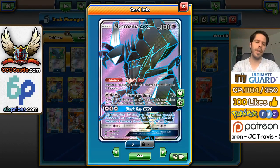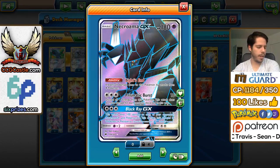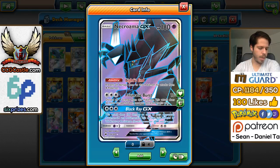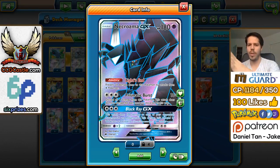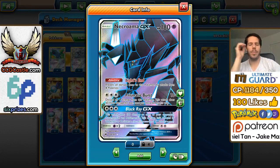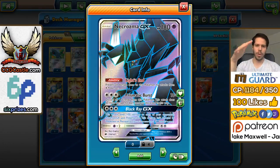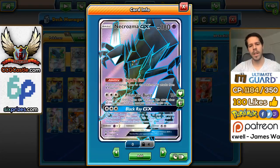Being weak to Psychic is really bad because you're weak to Garbodor, and Garbodor I feel like will always be around. However, you can kind of switch into a Metagross mode deck, which does have a decent matchup against Garbodor, and you still have the Max Potions and can cycle through your Metagrosses. So if you're up against Garb, you can completely switch strategies.